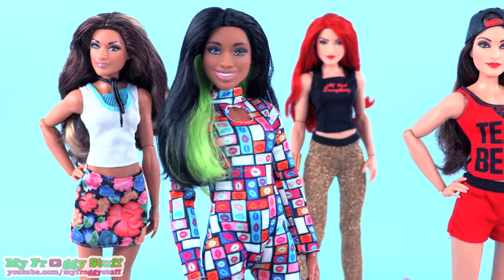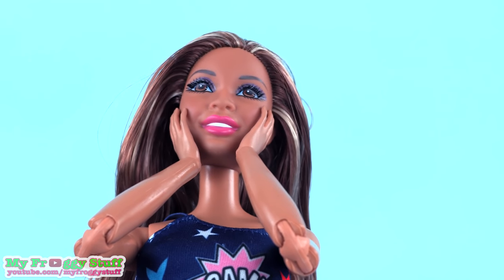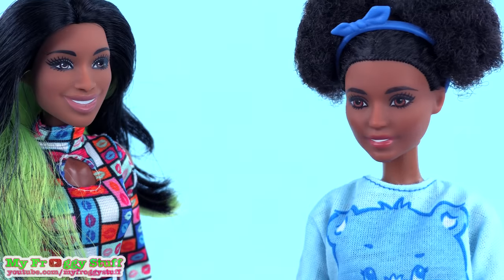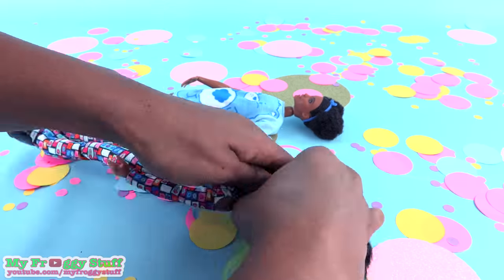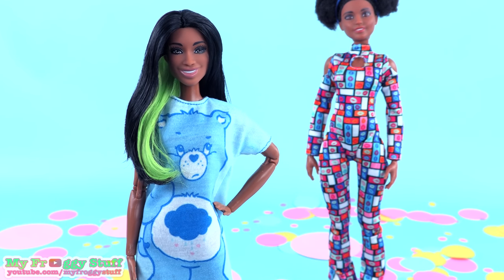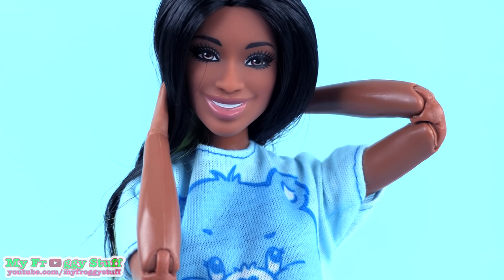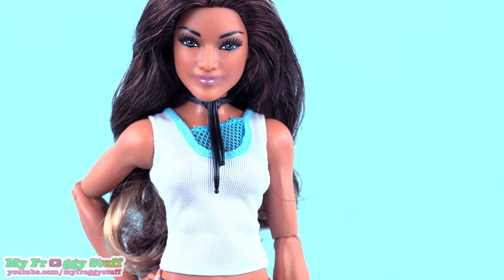First up: Naomi. I think she is a good match for the green top Made to Move Barbie, but we are all out! That's okay, we can just borrow one from a previous project. Off with the head! It worked! The Barbie looks great on the superstar body — it's a pretty good match. There is no bobble head syndrome. Now she has two arms that work. Now let's try a Made to Move body with her.